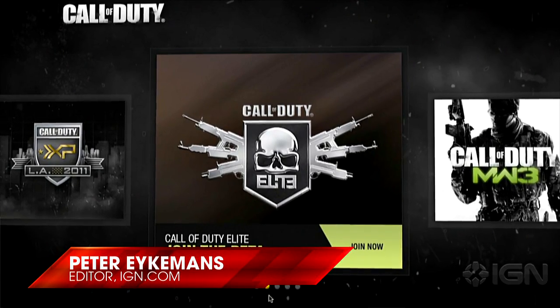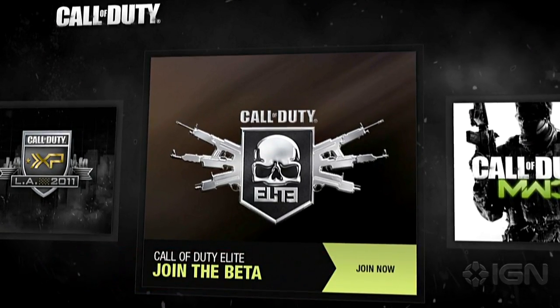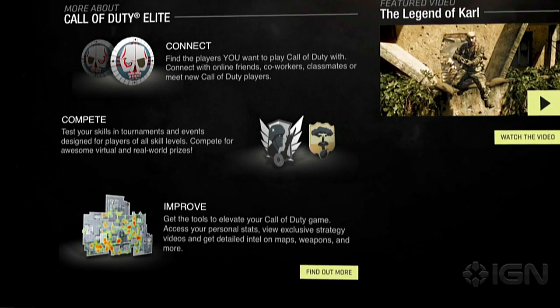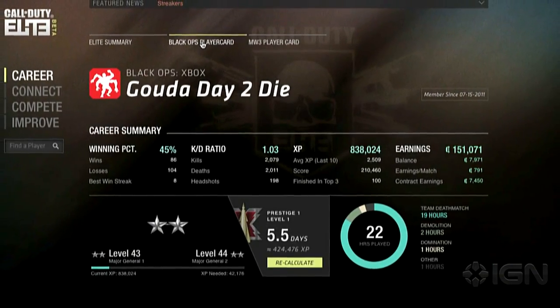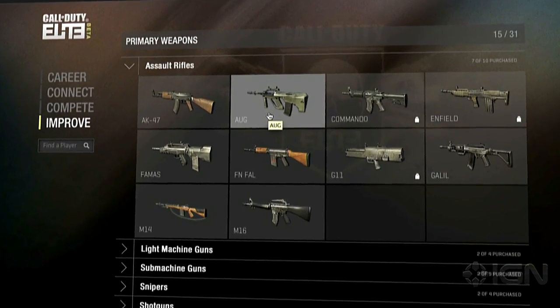Call of Duty Elite. Peter Eichmann is here to show you a first look at Call of Duty Elite in action, at least in beta form. Call of Duty Elite is a new web-based service from Activision where players can track their stats online, join competitions, and learn a little bit more about the equipment and weapons in the game.